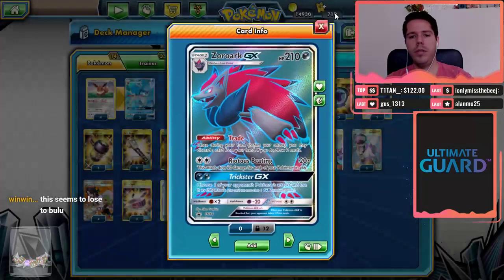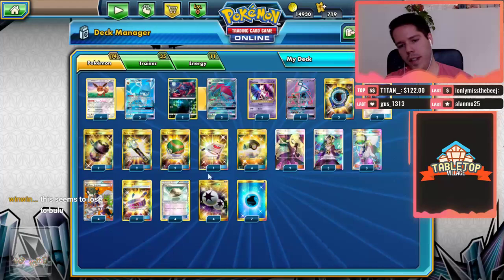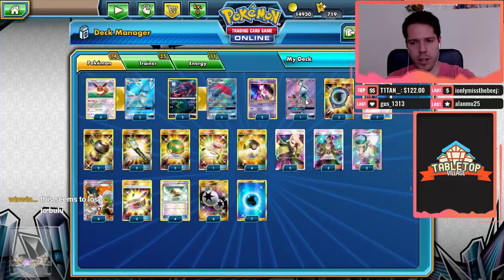We have a 2-2 Zoroark line — not a heavy Zoroark line, just a little bit of support. We also have 4 Eevees, 5 non-Eevees, and 4 Float Stones, trying to increase our chances of starting Eevee and decrease our chances of starting anything else.